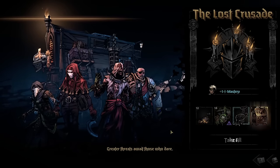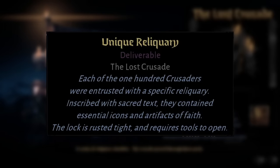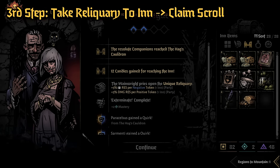The next item is the Lost Reliquary. This one has a lock that is rusted tight and requires tools to open, so you need to take it to the inn. At the inn, you'll see that you actually get a party buff for taking this item there, so that's a nice bonus.